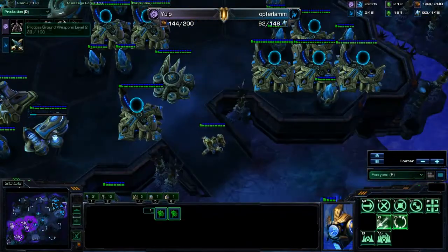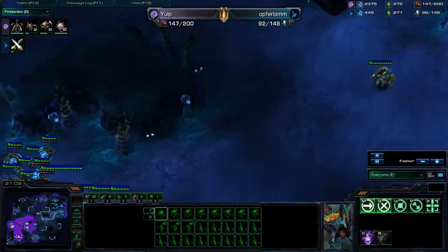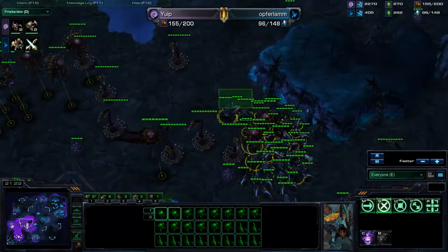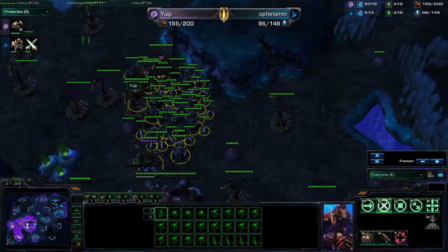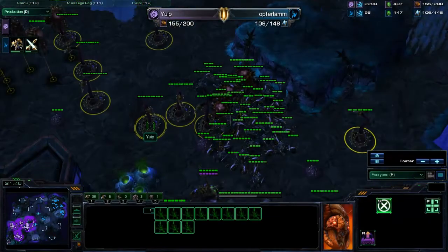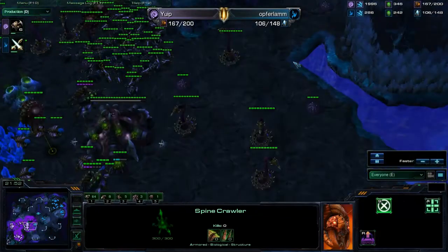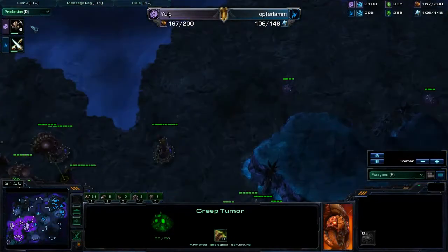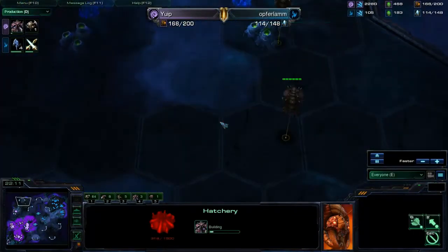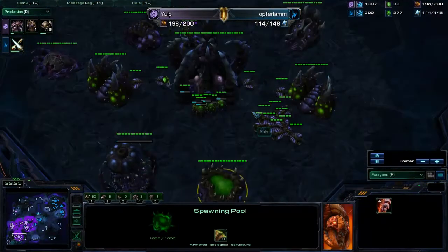He gets immortals — he should get more. I'm making zerglings, roaches, and corruptors, with weirdly placed spine crawlers depending on which direction they attack from. I'm actually expanding again up here — a bit late though. We're 22 minutes into the game so I guess I should be getting it.